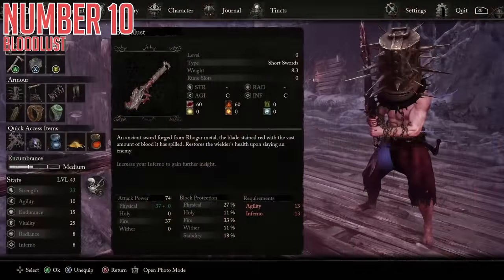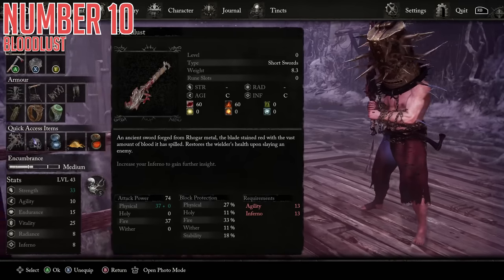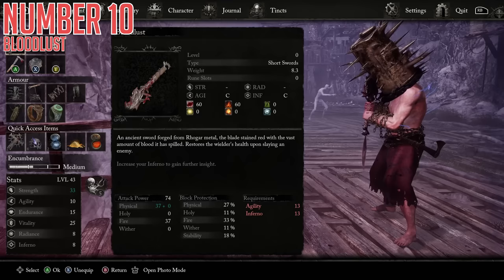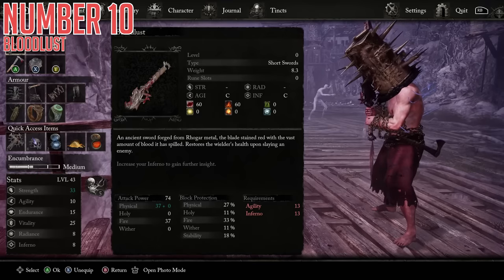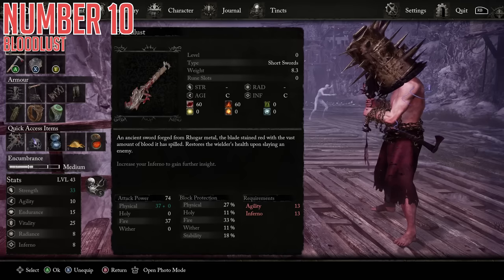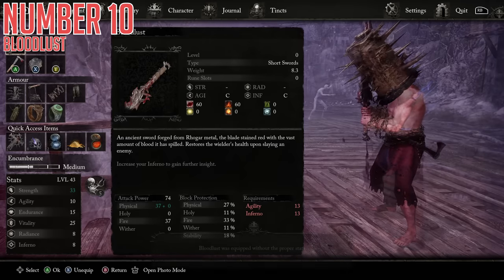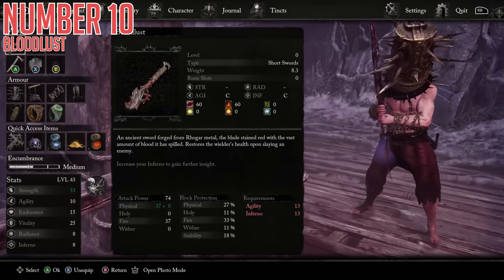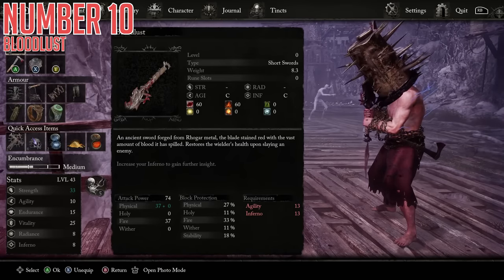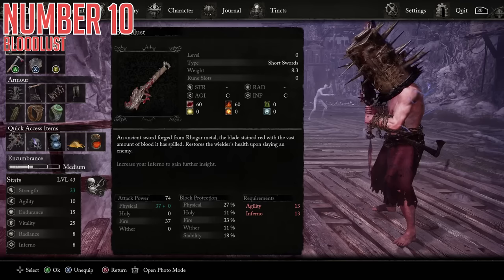Finally today, we have Bloodlust. This is an extremely solid short sword with double C-scaling on both agility and inferno, which makes it extremely solid for both of those stats. Base damage is split between fire and physical, which is pretty cool, and it also has 60 bleed buildup as well as 60 burn buildup, both of which are pretty strong statuses. On top of that, a little bonus this weapon has is that it will actually restore a little bit of your health when you kill an enemy, which of course makes it significantly better.